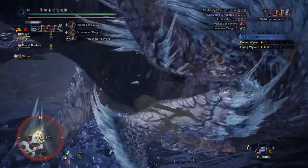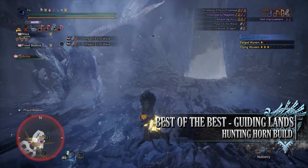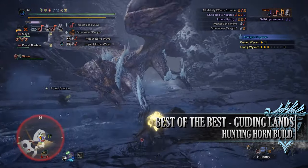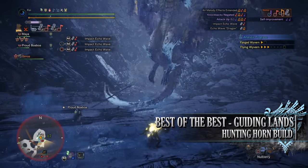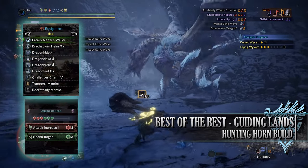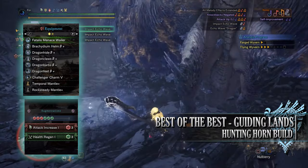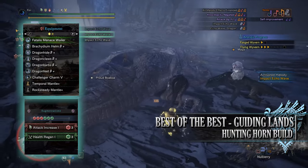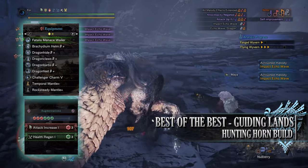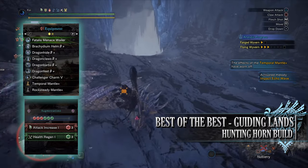Which brings us onto the fourth and final build, which is the best of the best Guiding Lands Hunting Horn build. This is a build that you can use in the Guiding Lands to farm the end game area effectively and efficiently. This build also shares many similarities to the first build featured in this video. For this you'll need the Bracadium Helm Beta, Dragon Hide Beta, Dragon Claws Beta, Dragon Barbs Beta and Dragon Feet Beta. I'm also using a Challenger Charm 5 and for my weapon I'm using the Fatalis Menace Wailer, with a health regen augmentation and attack increase augmentation. As for specialist tools I've gone for Temporal and Rocksteady Mantles.